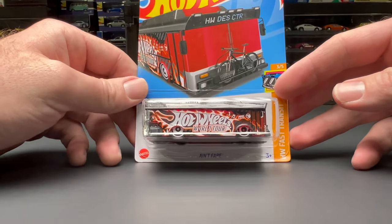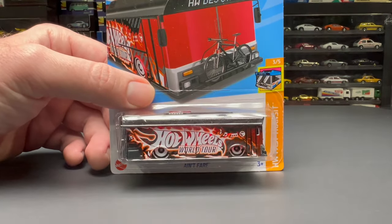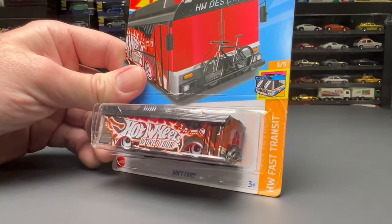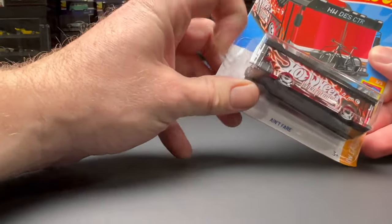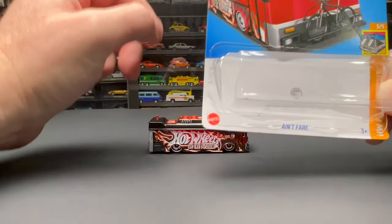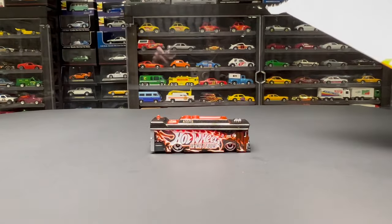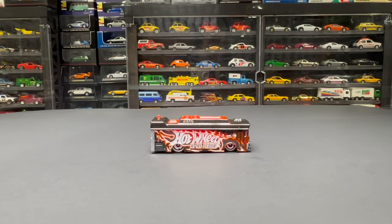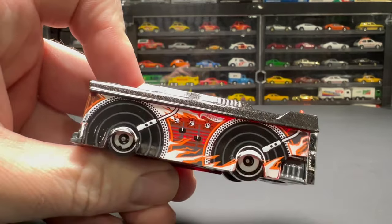Let's start by opening the stuff from Jay. We've got this 'Ain't Fair' treasure hunt — standard regular old treasure hunt, basic guy, newer casting. It's already got a crack blister on it, which is probably why he didn't keep it since he's more of a carded collector. We can just slide her out. I'll rip that card off anyway — I save the cards for my fellow collectors who like to keep their cars carded so they can do a mail-in without opening their cars.